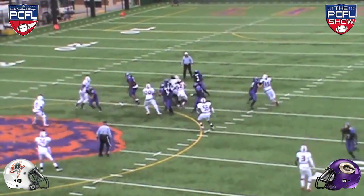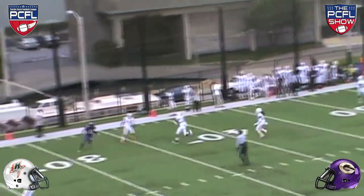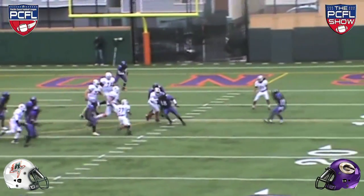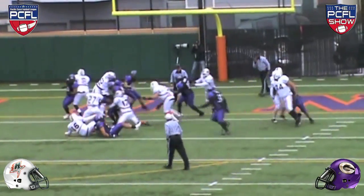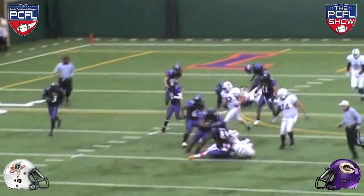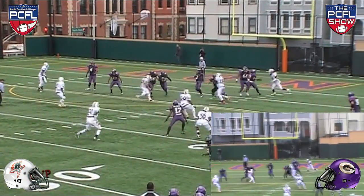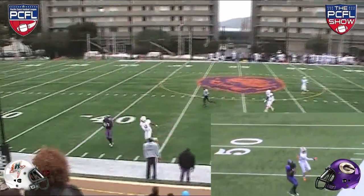In the second quarter, the Hurricane defense stepped up as Anthony Robinson picked off the Giants quarterback. Running back Cedric Purify almost got in for the touchdown, but his knee went down just before the end zone. The Giants defense responded, forcing a fumble recovered by Rob Sherman. After J.D. McLemore shut down a Giants run in the backfield, with the Giants pinned deep on third and long, Javon Cherry connected with rookie wide receiver Ray Twine for an 85-yard touchdown.